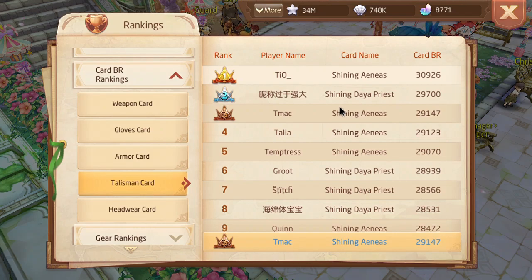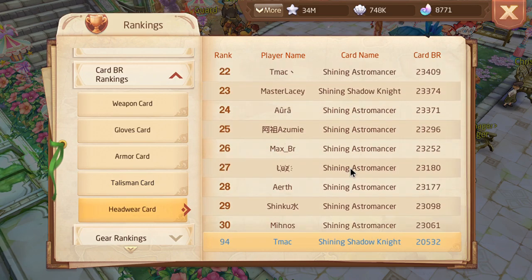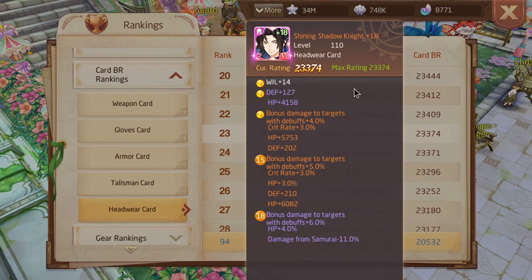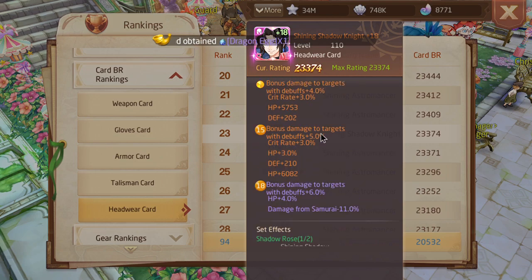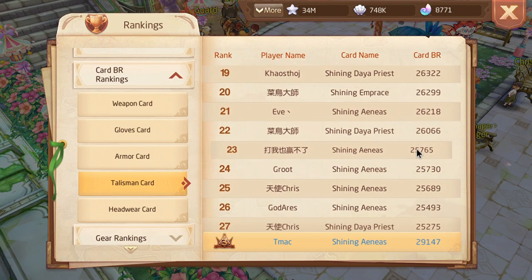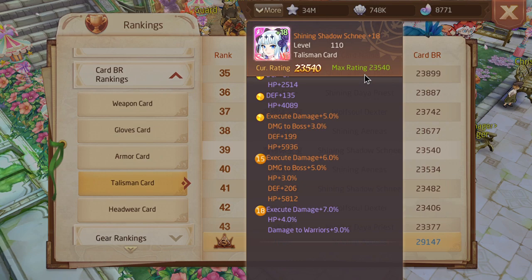Moving on — Shining Shadow Knight. The reason I say Shining Shadow Knight is the third best over the set effects card Shining Shadow Shnee is because there are more options for talisman cards than there are for headwear cards. So Shining Shadow Knight is probably tied for third best — the Dialga and Palkia of the creation trio. Shining Shadow Shnee has XD damage, damage to boss, and execute damage — execute damage in these cards is very apparent, which I'm happy about.